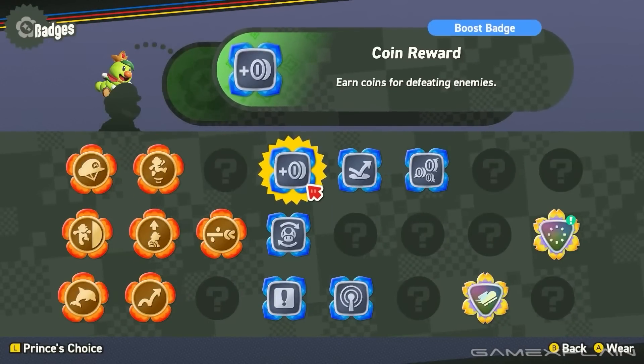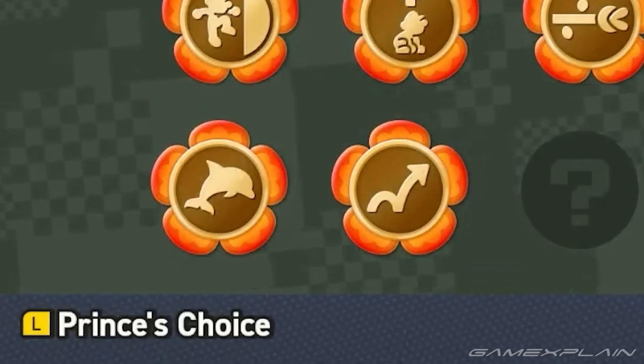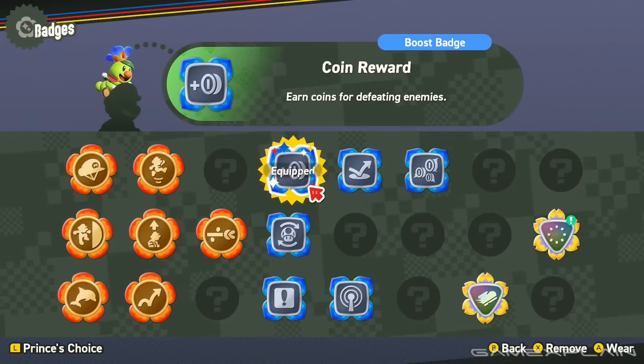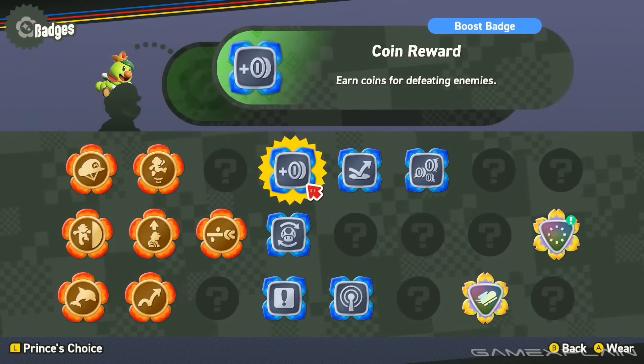Number 9. You can select Recommended Badges. There's a button that lets Prince Florian choose the badge you'll equip for the level. This might be helpful if you're struggling and aren't sure how to improve — Prince Florian may pick a badge best suited to help with that level.